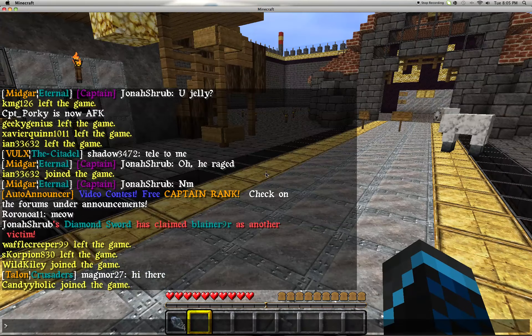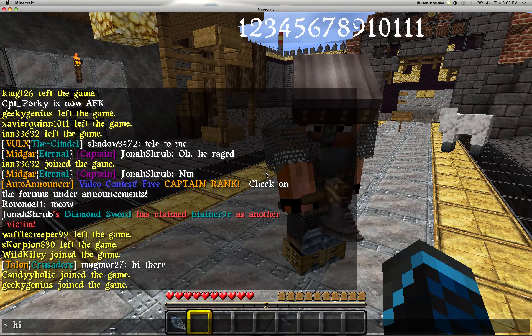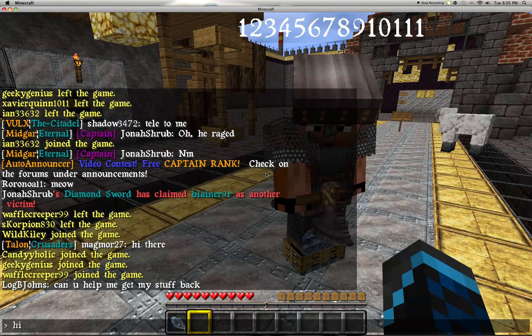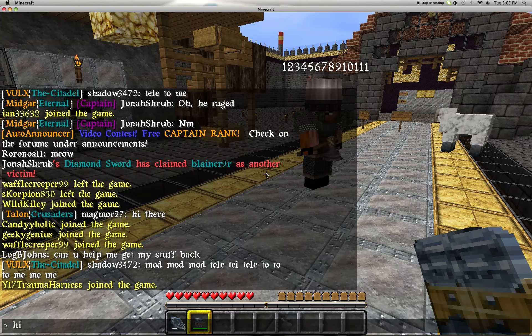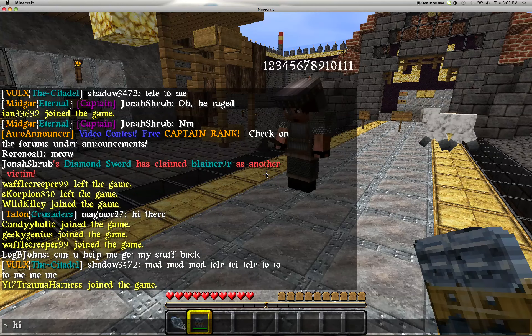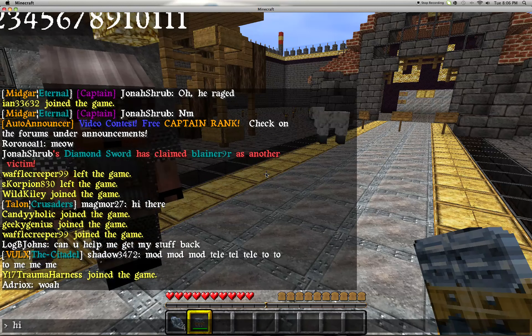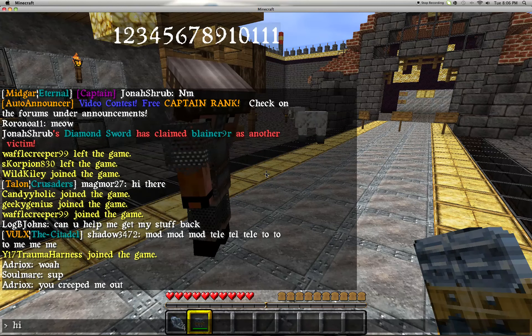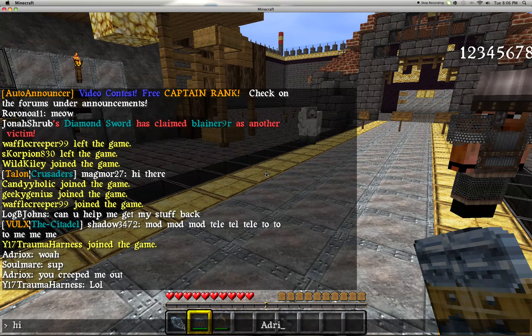So what you want to do is you have to type in 'hi' or something like that — pretty short. That guy's weird. And then you go over to the items, you hold over one, two, three, four, five, and then over one, and then you type in someone's name.